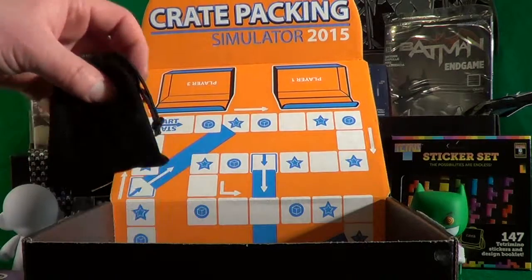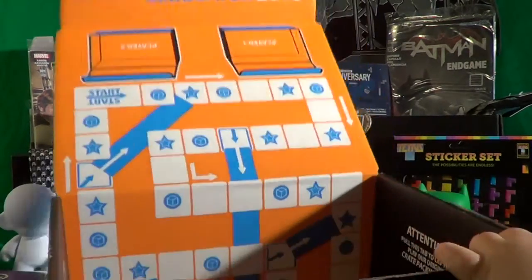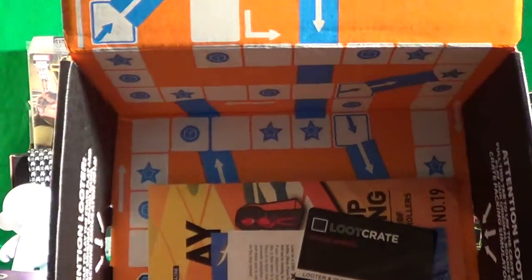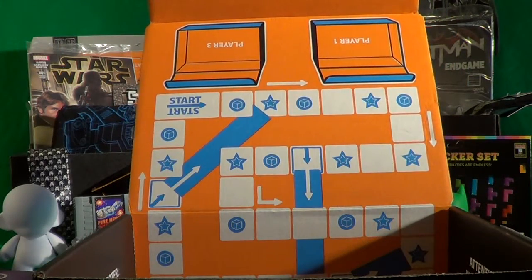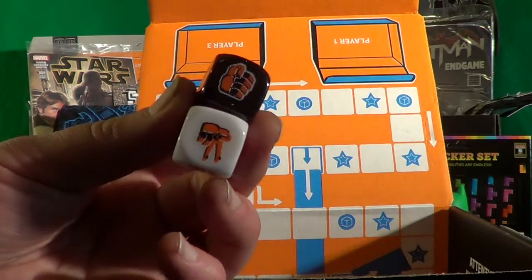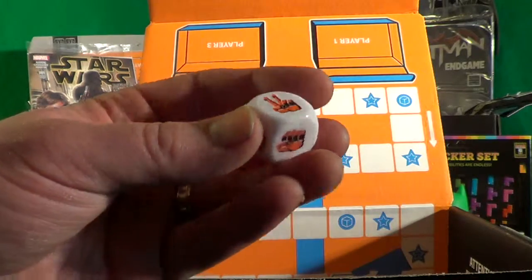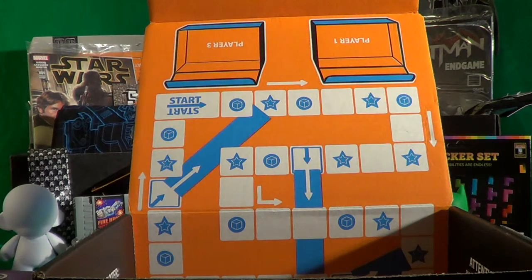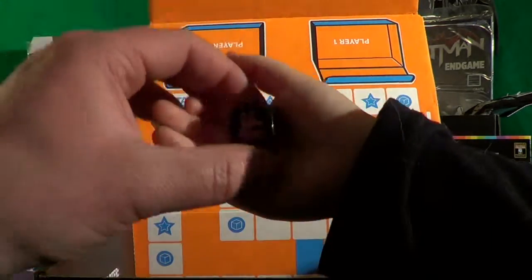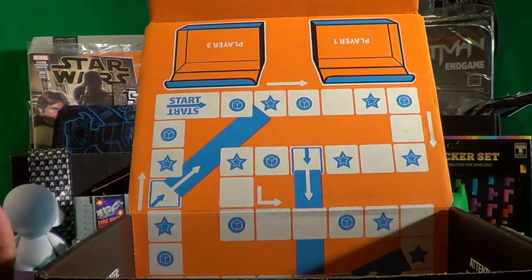There is something else in the box. If you notice right on the inside of the box it says Crate Packing Simulator 2015 — this is Loot Crate's version of a board game. All the inside of the box has the pieces and squares that we move in the game, and in that little bag are the dice. They're very fun dice — instead of having numbers, you use fingers to count how many spaces to go. Right here you can see this one is two — so cool.